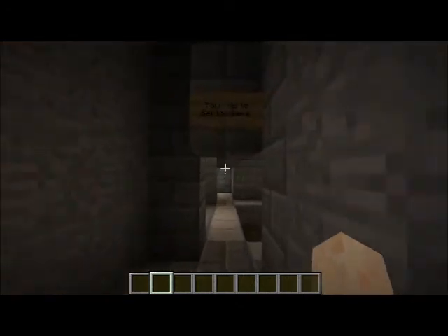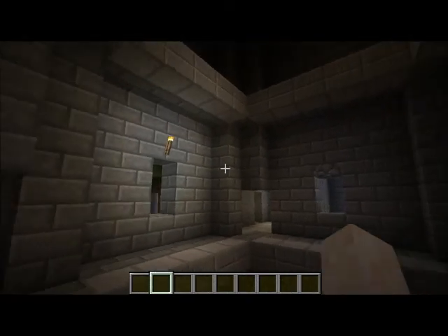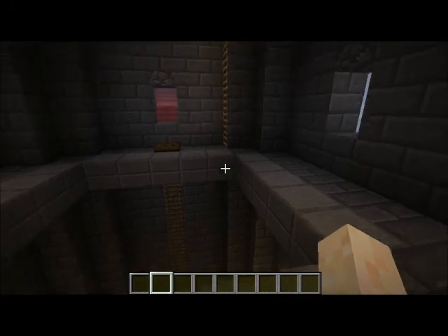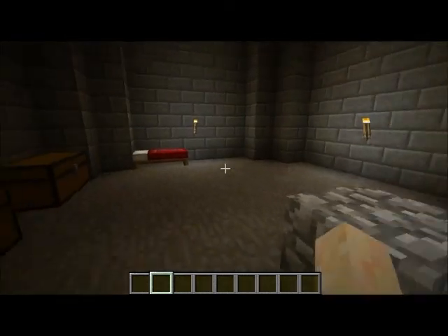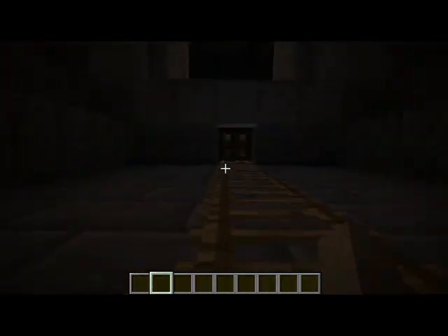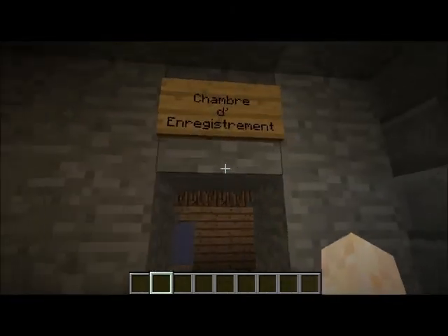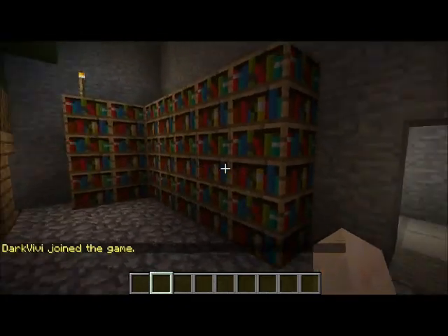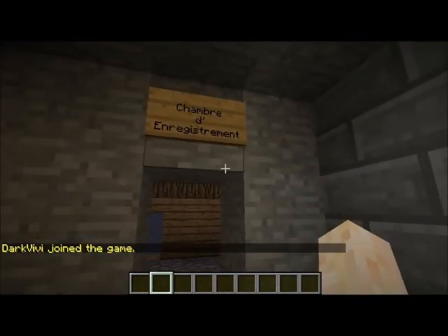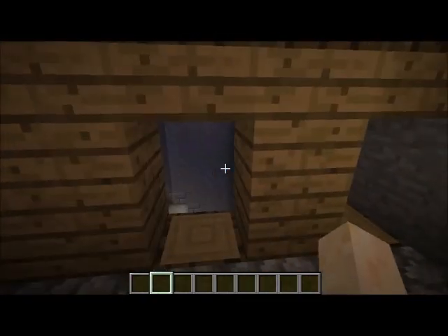Now we're getting into the Tour de la Bertendier. This tower is actually named for a prisoner that was held here — I forget his first name, but his last name is Bertendier. You can see his cell down here: a very nice cell with a sitting table, a bed, and chests. Then up here there's a passageway. This is the Chambre d'enregistrement — the record room where all of the records of the Bastille's prisoners are held.